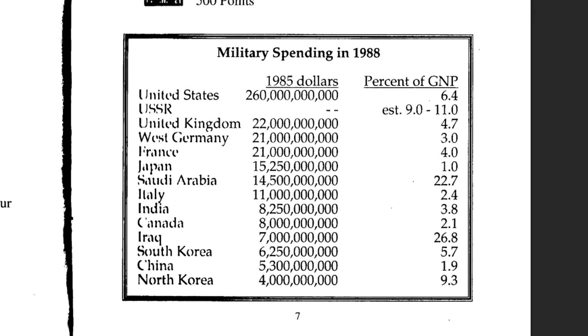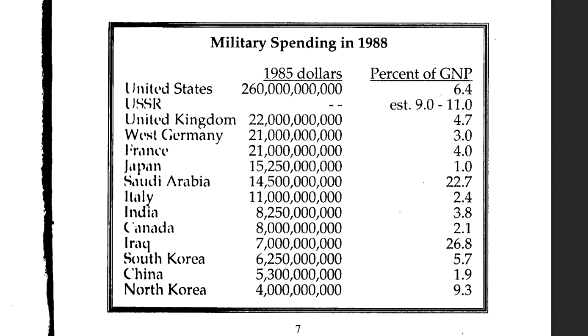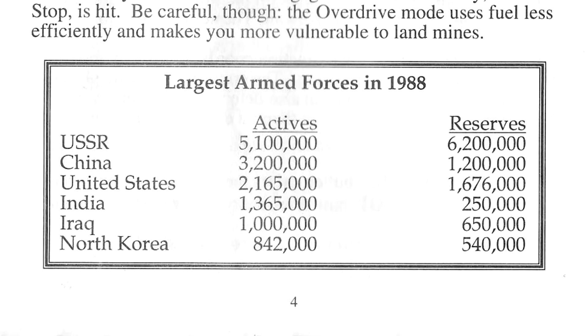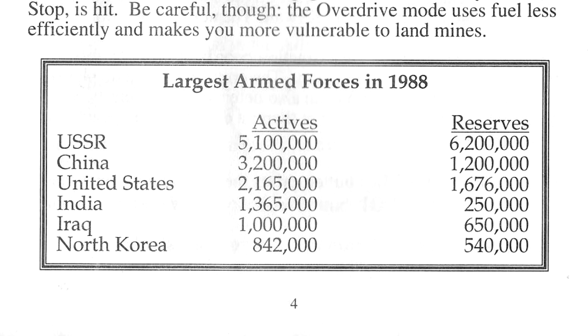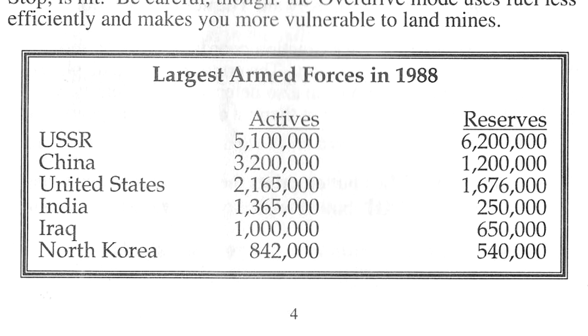To put some things in perspective, in 1988, Iraq's military spending equaled roughly $7 billion and 26.8% of its gross national product. Iraq was the fifth largest army in the world with one million active soldiers and 650,000 reserves. Without the financial support of the United States and other Arab nations, this would not have been possible for them. Coming out of the war with such a large military and such financial ruin, it is not surprising that a ruler like Saddam would attempt to use Iraq's military strength to fill his empty pockets.